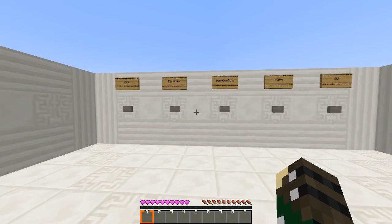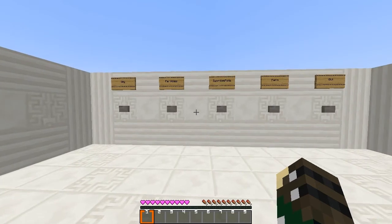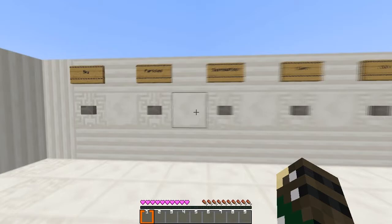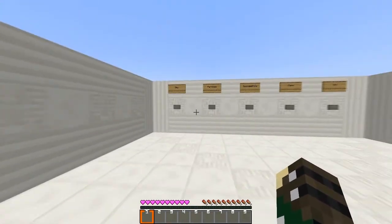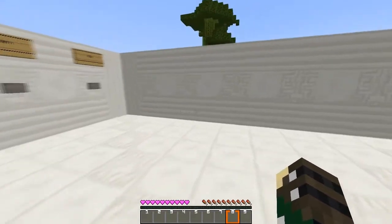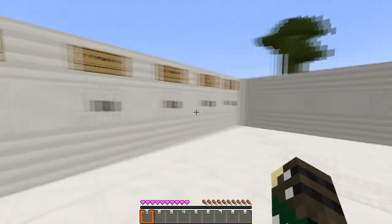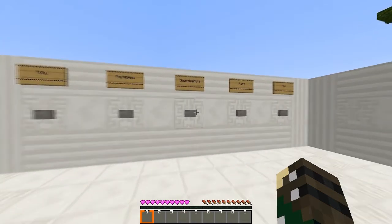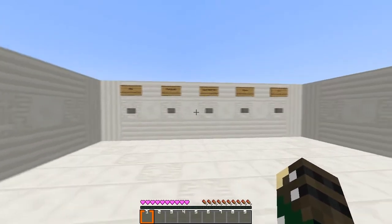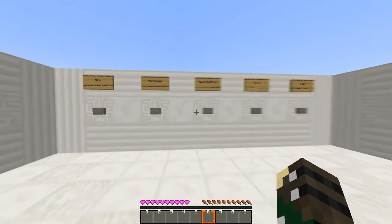Hey guys, welcome back to another video. Today I'm bringing you Vicious Vanilla's texture pack official version 2.0. I had this texture pack when I was around 200 subscribers — it was an official one — so I decided to bring it back and update it to 1.7.9. Let's get right into it, starting with particles.